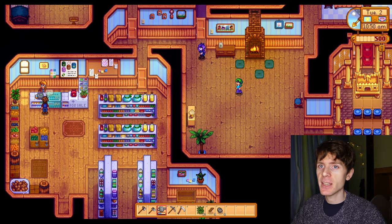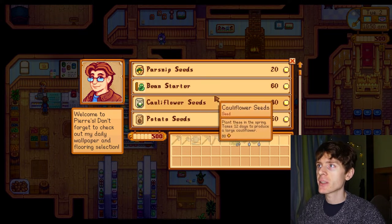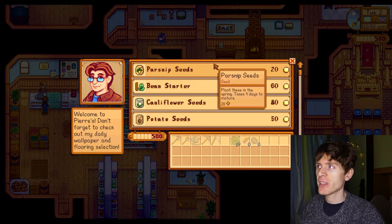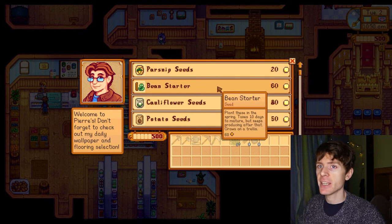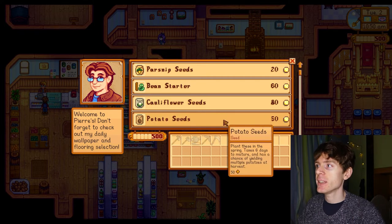Welcome to Pierre's. Here we can buy more parsnip seeds. We can also buy bean seeds, cauliflower seeds, and potato seeds. It also tells us how many days it takes for the plants to grow. It's going to take 4 days for the parsnip seeds. For the beans it takes 10 days. Cauliflower takes 12 days, and potato seeds takes 6 days.